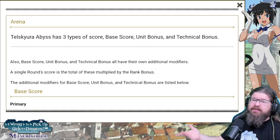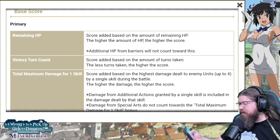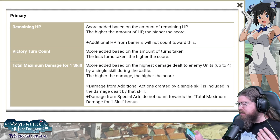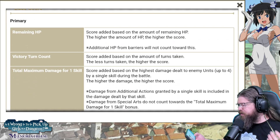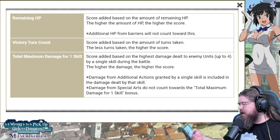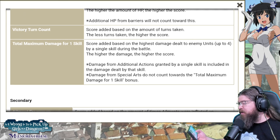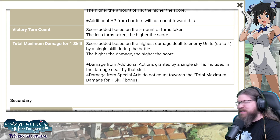Telskira Abyss has three different types of scores: base score, unit score, and technical score. For the base score: remaining HP — the higher the HP remaining, the higher the score. The more units you have surviving, the better your base score. Also, the fewer turns taken, the higher the score. And the highest damage dealt to every enemy unit by a single skill — up to four — the better your score. Pretty simple and straightforward.